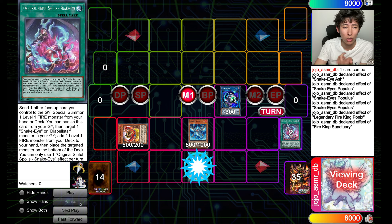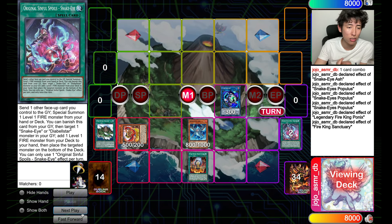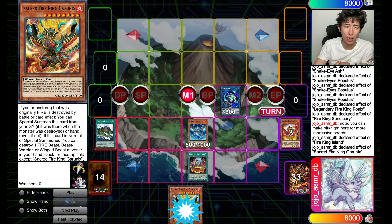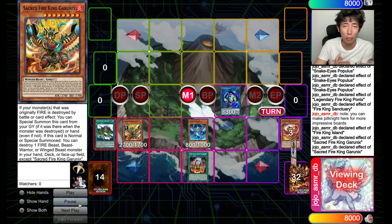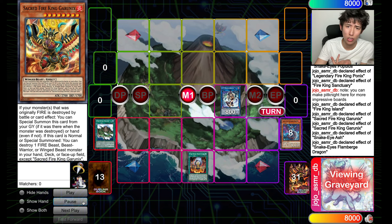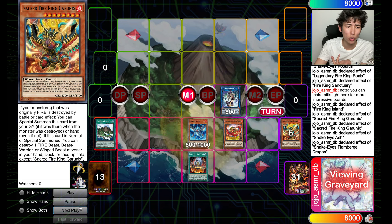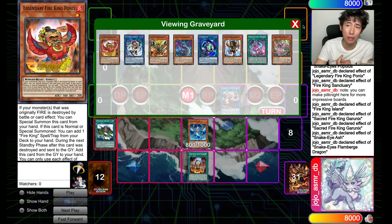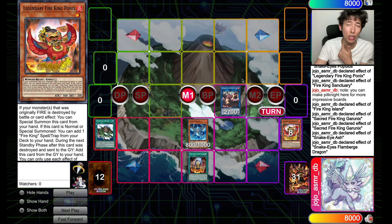From here we're going to go into our Fire King engine. We go Ponix — Ponix gets Sanctuary, Sanctuary gets the Field Spell. We go Field Spell, pop the Ponix, and get Garunix. Here we can dump something like Barong. Then we go Snake Eye Ash to send two monsters to summon out Flame Burge. From here we link these into an IP. Flame Burge triggers to reborn two. We link the Ponix and the IP into a Promethean Princess, which is another new card coming out in Phantom Nightmare. It's essentially a Link 3 Sprite Elf.